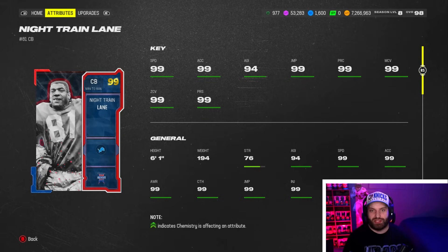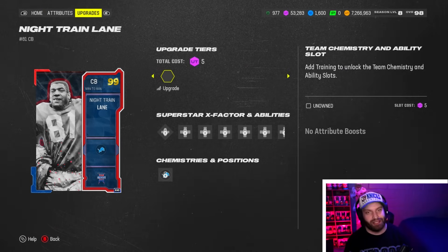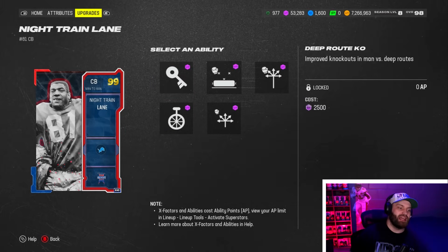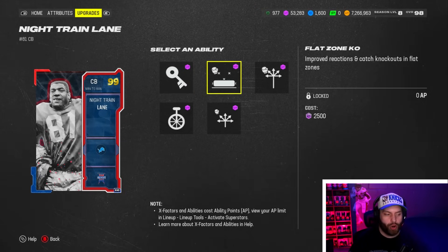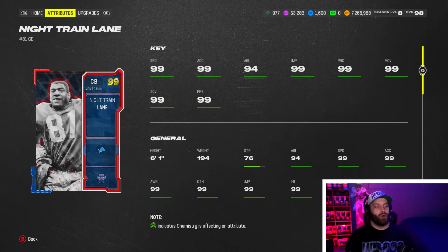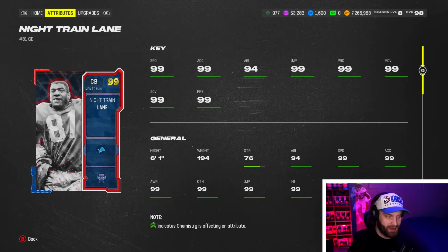At number 7, Night Train Lane is basically Asante Samuel but a little taller at 6'1", with 99 speed. He's also one of the best corners in the box — 99 hit power and 95 block shed. He has zero AP abilities everywhere and leans slightly more toward man coverage, but you can still use deep out zone and run him as a hybrid. He's a little overpriced at 1.2 million for a non-LTD, but he's always good in Madden.